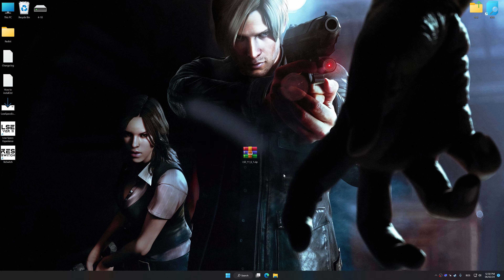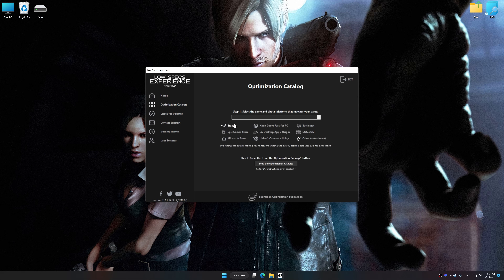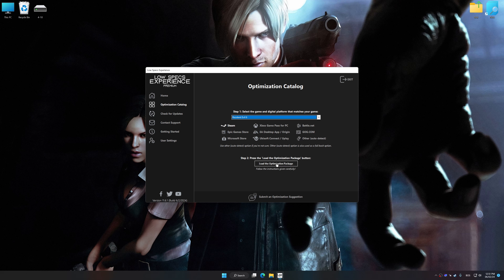Once the installation is complete, start it from the newly created Desktop shortcut. Now select the optimization catalog, select the applicable digital platform, and then select Resident Evil 6 from the drop-down menu. Once done, press the Load the optimization package button.